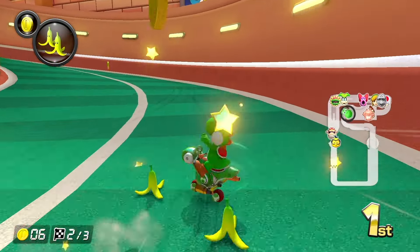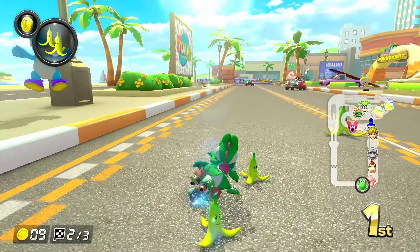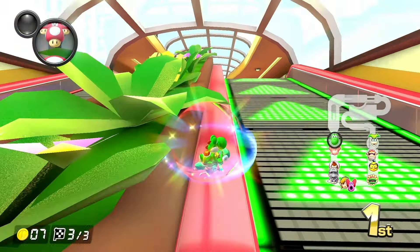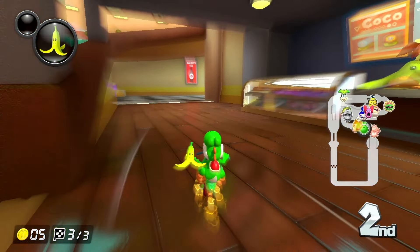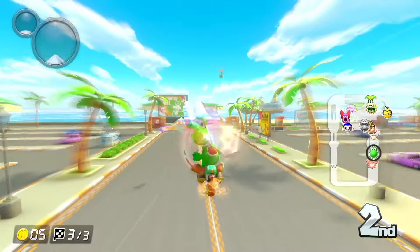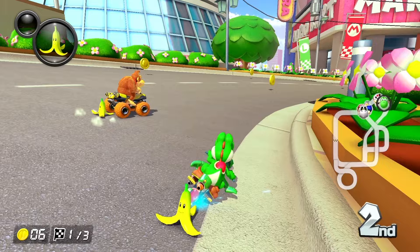Coconut Mall is one of the most popular tracks in Mario Kart history, and trust me, it's for a good reason. The music here is great and the whole layout of the track is just awesome. But this version took out the normal escalators and added these conveyor belt things, which takes out the mall feeling for me. So this one's going A tier instead of S tier just because of that.